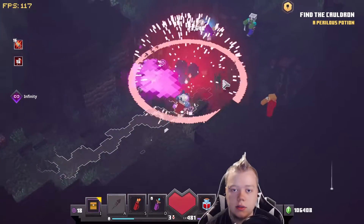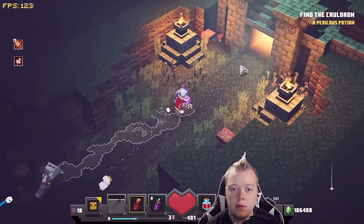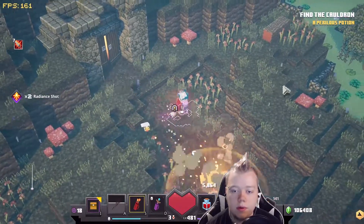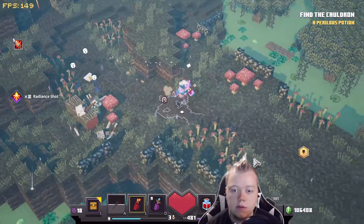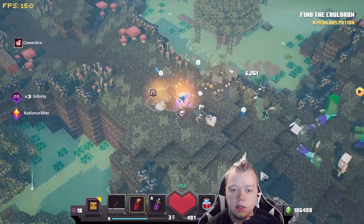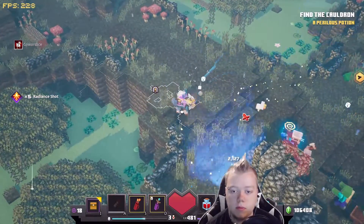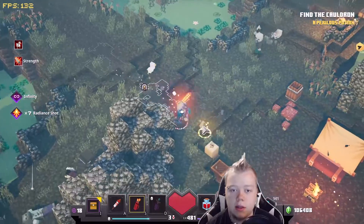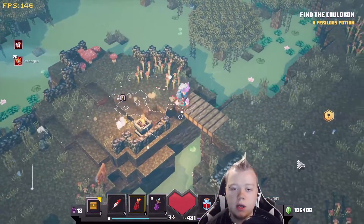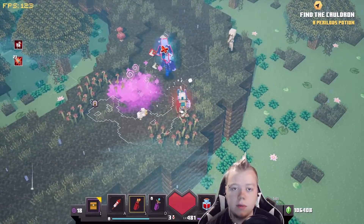You just gotta stay aware of what's going on. Went through the cave pretty easily. I still have 140 arrows in my reserve — that's pretty good. You gotta learn how to move a lot with this build. You can't just sit still and shoot. If stuff is starting to come at you, just walk away, give them a little bit of range, and shoot at them.